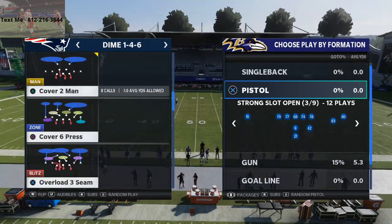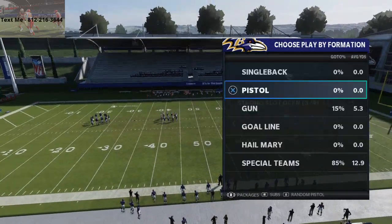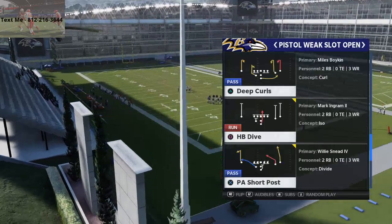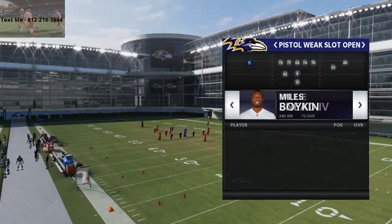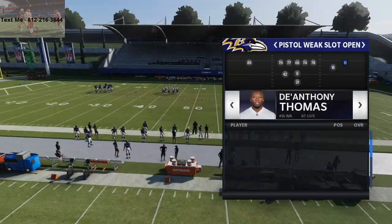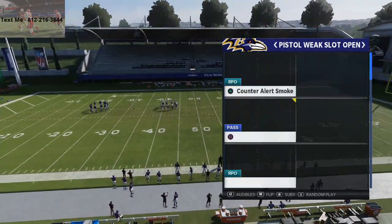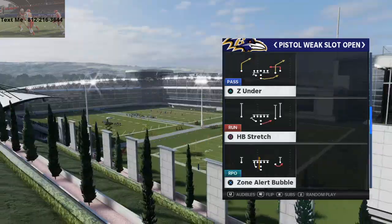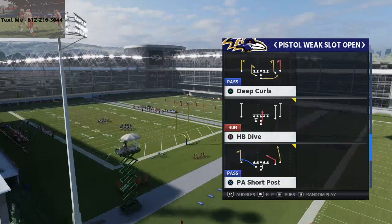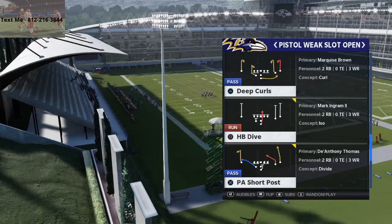So, Tampa 2 — how do you beat it over the top? This is a really cool little formation out of the pistol — it's the Weak Slot Open. You basically have three wide receivers. I like to put Marquise Brown on the right side, then your next fastest guy in the slot, and on the left side just anybody that can be really speedy. In this formation we have plays like Y-Cross, PA Boot Slide with a nice stock fit on the right, Z-Under with a post and corner route, Zone Alert Bubble as a nice bubble screen, and great quick passing out of deep curls.